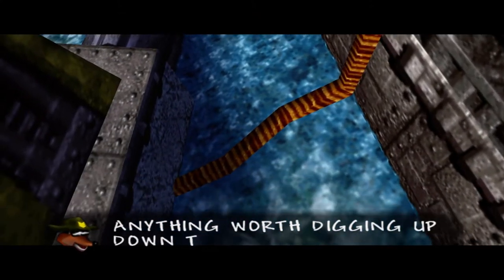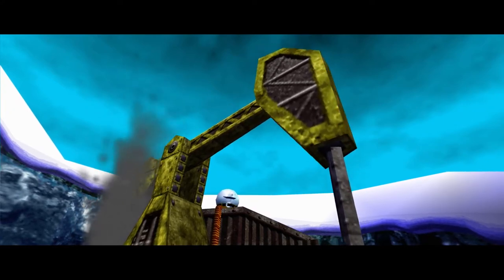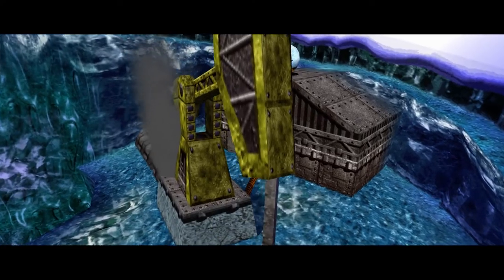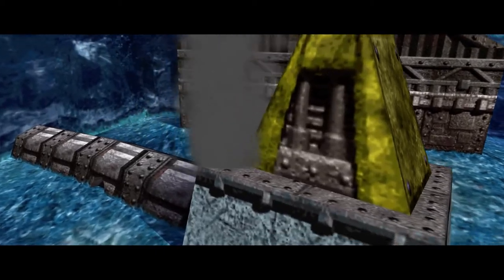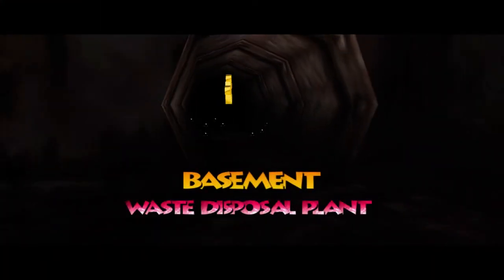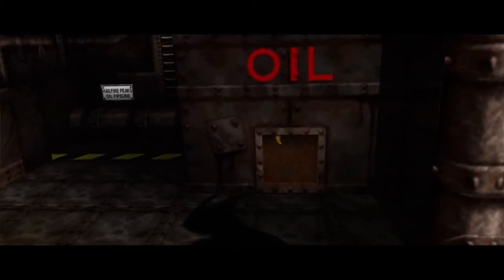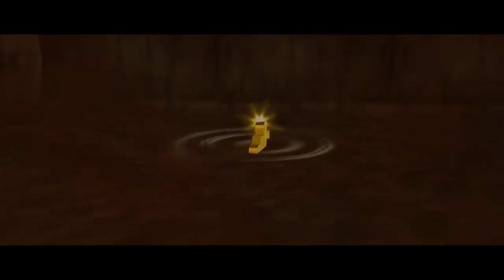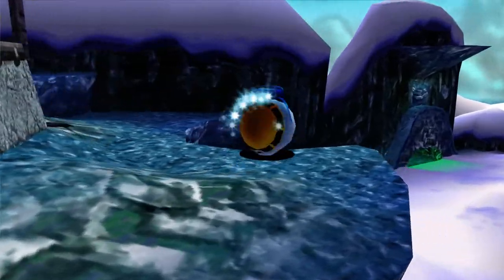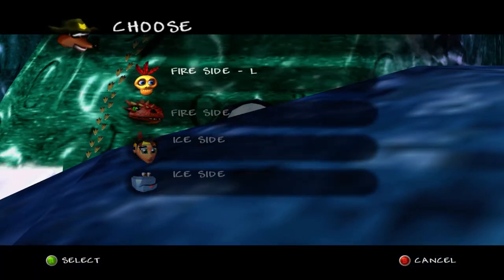Let's see if there's anything worth digging up down there. Once we have enough weight, we can activate this crane, which digs up a Jiggy. Unfortunately, there's no good place for this Jiggy to be dropped, so once it digs it up, it just spits it back out in the pipe that connects back into Grunty Industries. We'll have to get that Jiggy a little bit later, because our snowball can't fit in the little alcove the Jiggy is in.